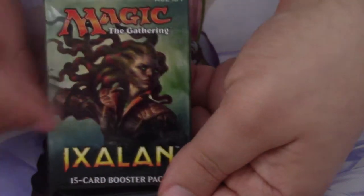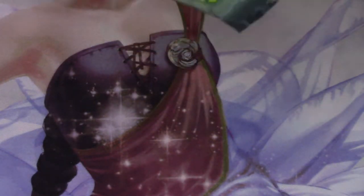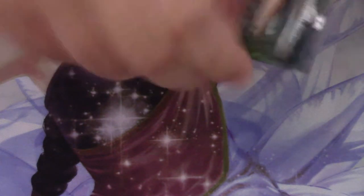We have three Ixalan packs this time, two Rivals of Ixalan, but we make up for it with two Unstable packs, and then end it, as always, with one Iconic Masters.